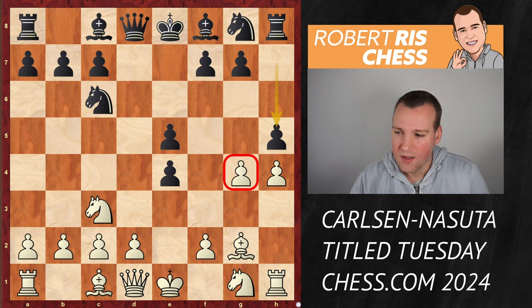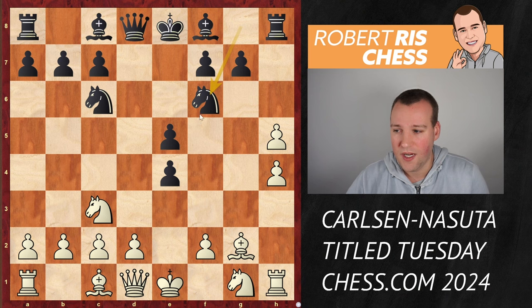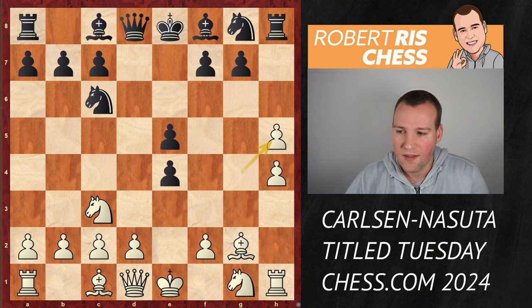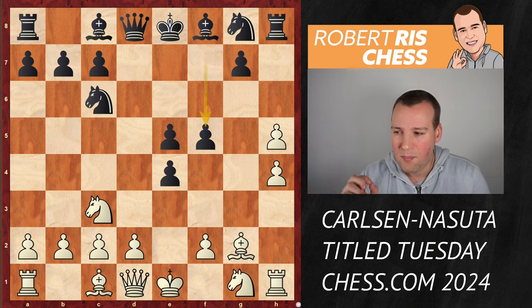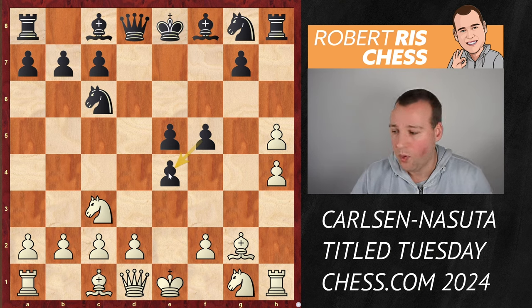Therefore, Magnus, instead of advancing the pawn, decides here to take on h5. And I think now this is the moment to continue developing with the move knight f6. With a knight on f6, you're no longer getting bothered by the pawn advancing from g4 to g5, so the knight is absolutely stable there. But instead, Nasuta had a different idea in mind — instead of defending the pawn on e4 with a knight, he plays here the move f5. So he really wants to stick to the pawn, not give white any longer the opportunity to win that pawn back.